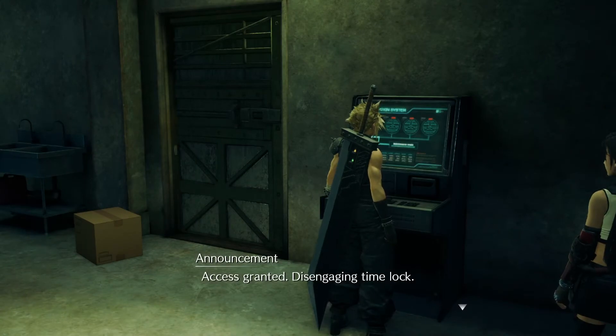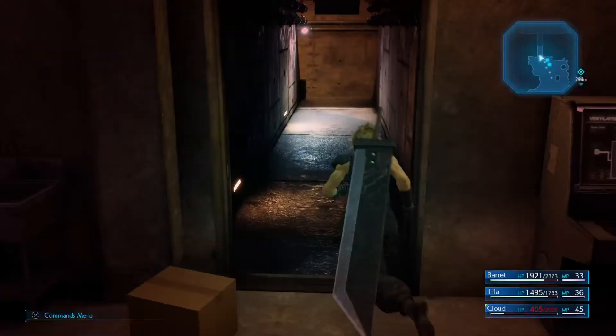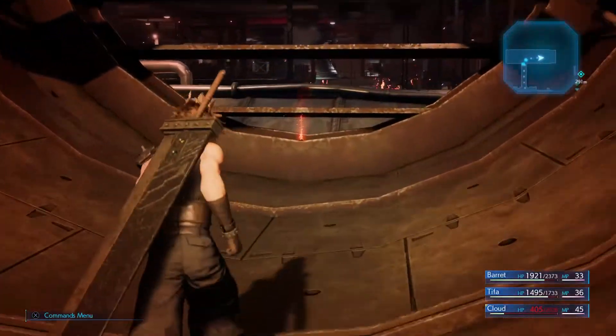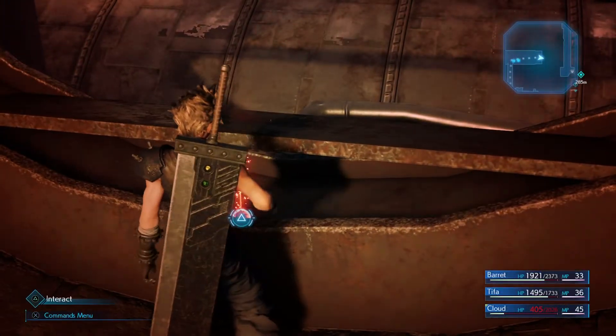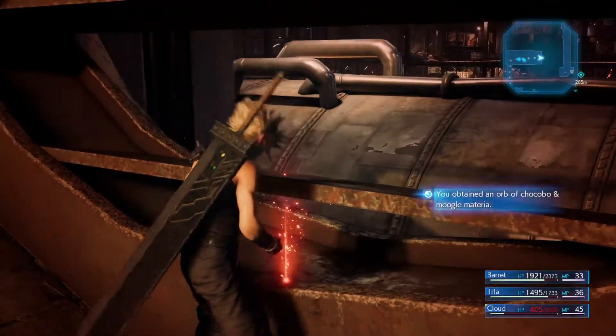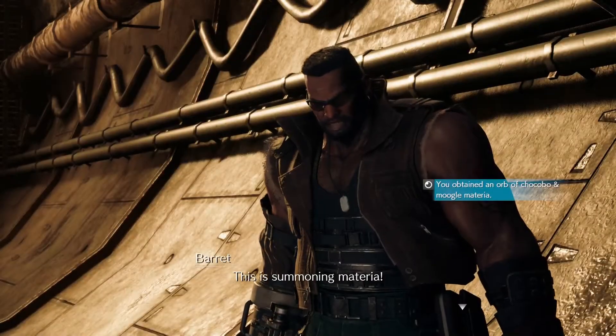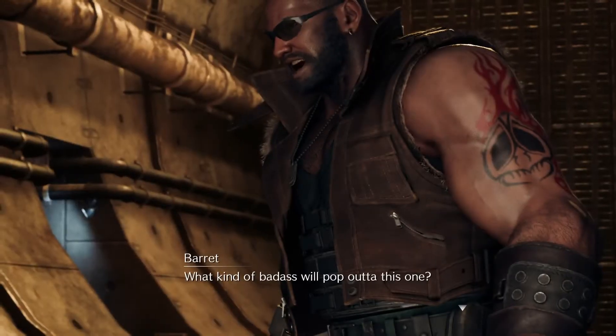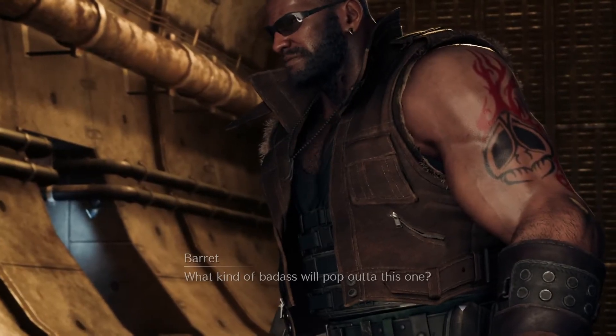There you go — go in and collect your materia. It's right at the end; you can see it there. Pick it up and you get the Chocobo Mog materia. This is summoning materia — what kind of badass will pop out of this? We'll see.